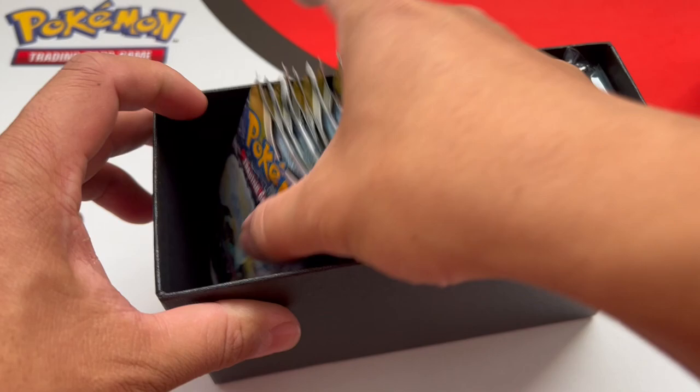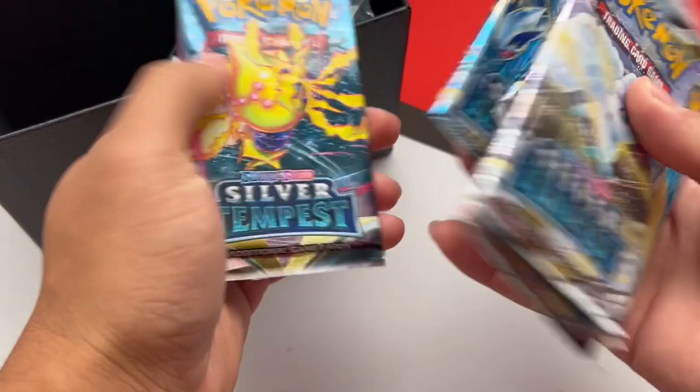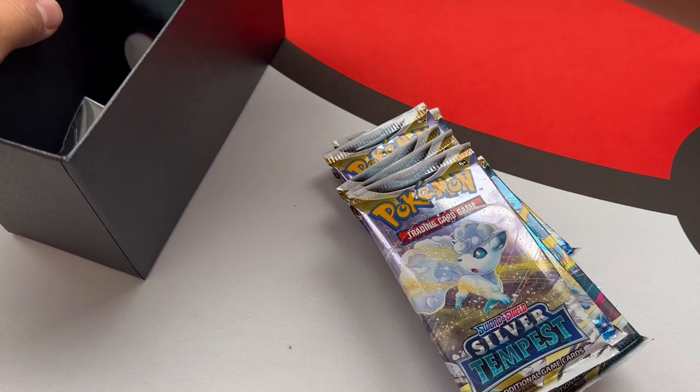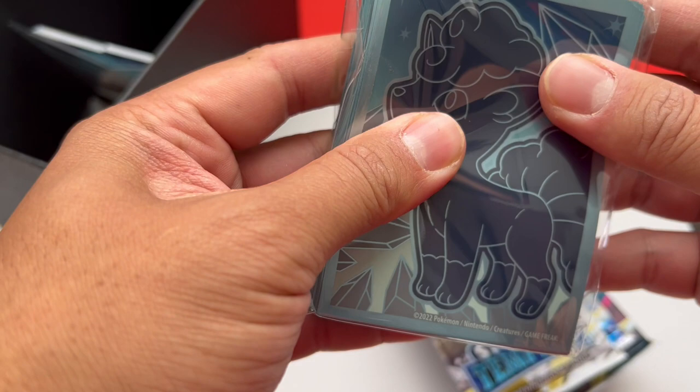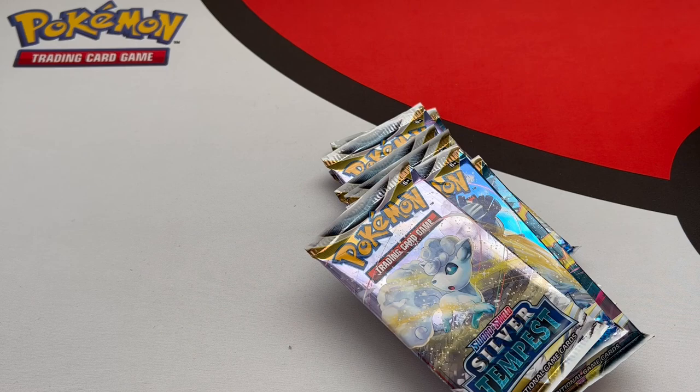How many packs does it come with this year? We got eight packs. Got a little V-Star pin, the dice, and we got Vulpix sleeves. We won't be using those, though, in case we get something nice. We got the clear sleeves along with the card saver ones. Just in case you pull something good, we want to get it graded. Okay, let's get started. Happy Friday, by the way, guys — this is an amazing way to start the weekend.